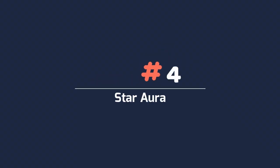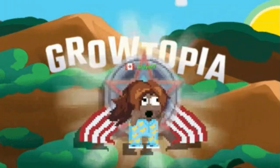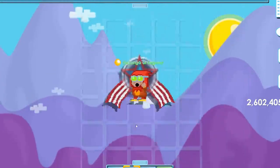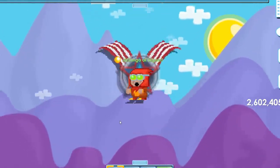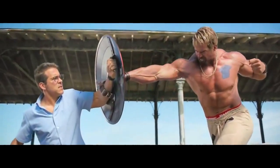Number 4: Star Aura. The Star Aura is an unsplicable back item which was added as part of Thanksgiving Week 2021 on November 18, 2021. When equipped, the Star Aura grants the Double Jump Star Aura mod, which allows the player to jump for a second time in mid-air. The Star Aura's description is a reference to the superhero Captain America, whose costume may be seen as resembling the flag of Puerto Rico more than the flag of the United States of America.